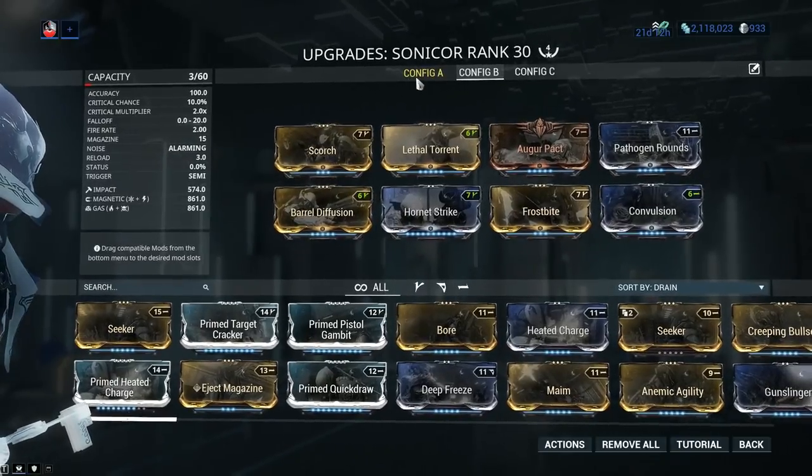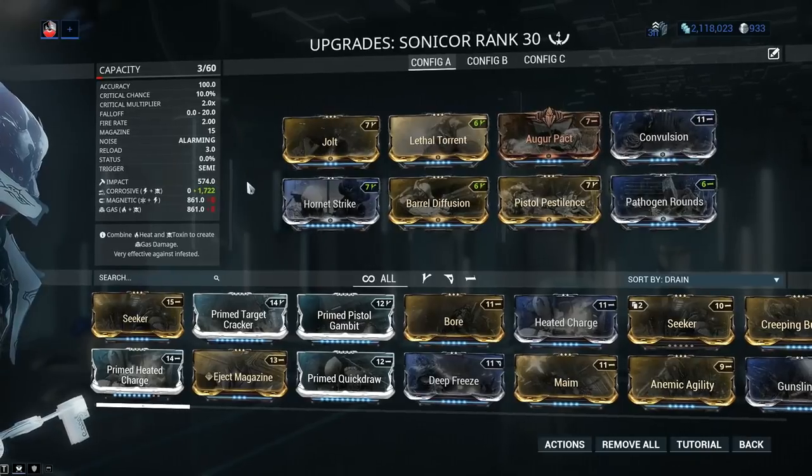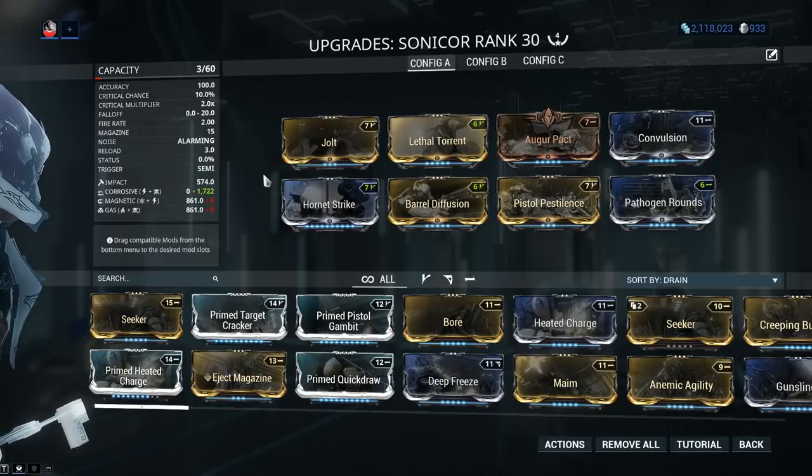Everybody likes to see damage, so let's switch to a corrosive-only build. As we saw, the tougher targets were the Corrupted Heavy Gunners because of their armor. This build is purely corrosive, and corrosive against the Ferrite Armor that Corrupted Heavy Gunners have grants a 75% bonus damage modifier — bear that in mind.